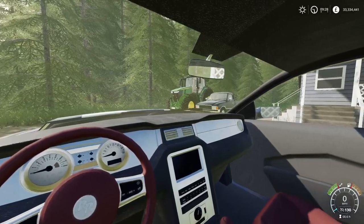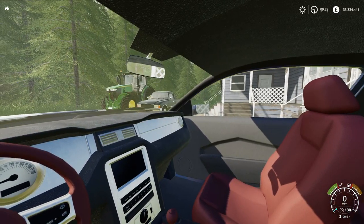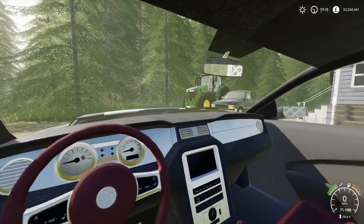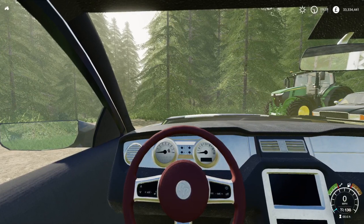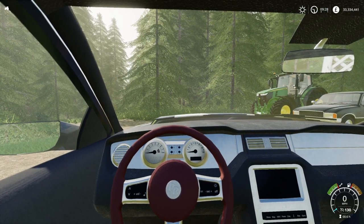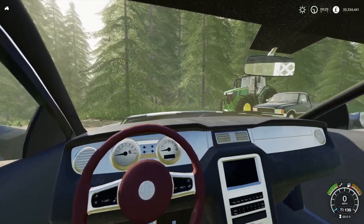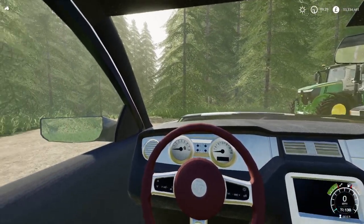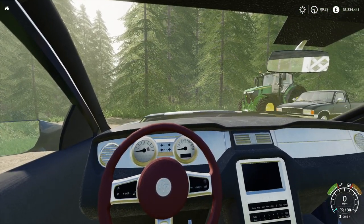Hello and welcome to Crater Lake map for Farming Simulator 19. I'm UK Gamer 808 and I'll be taking you on this first look map tour of Crater Lake, which was made by Catalyzer Gaming. It was also made alongside Rogue River, Oasis Springs, and Wilhelmina Forest. This is a forestry map but we do have farming available on it.